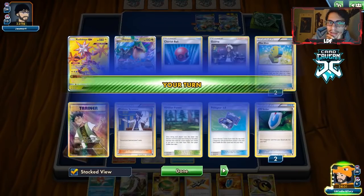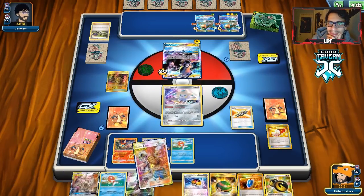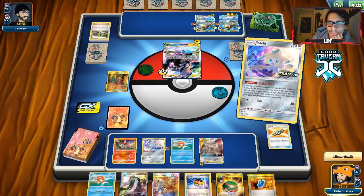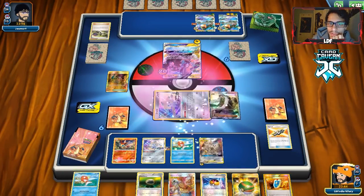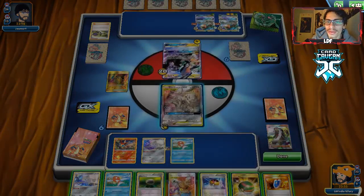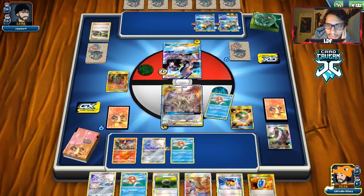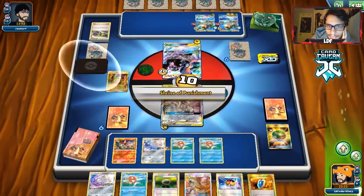We Tag Call to get ADP and Guzma & Hala. We AZ the Jirachi — done crazier things. We get Float Stone, put in another Carp, then Alter Creation. ADP has 140 HP left which is good. They Emmy again — should have maybe benched the other Jirachi, should have played the Float Stone too. We draw a Hustle Belt which is good, so we might just take a knockout with Ultimate Ray. ADP becomes an attacker here. They're down two VS Seekers, so as long as that Zeraora doesn't come into play I'm happy.